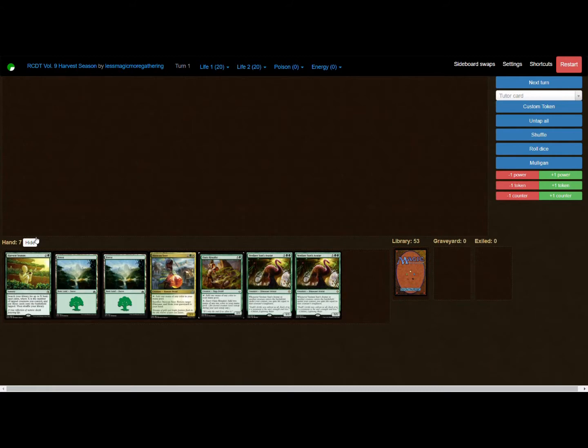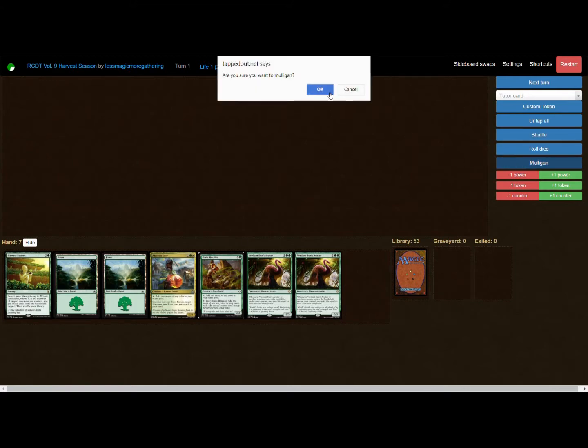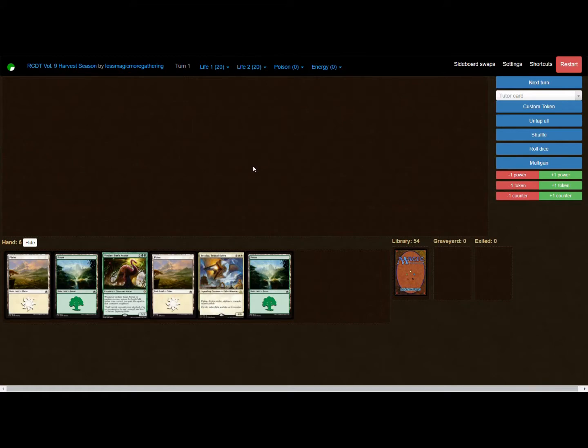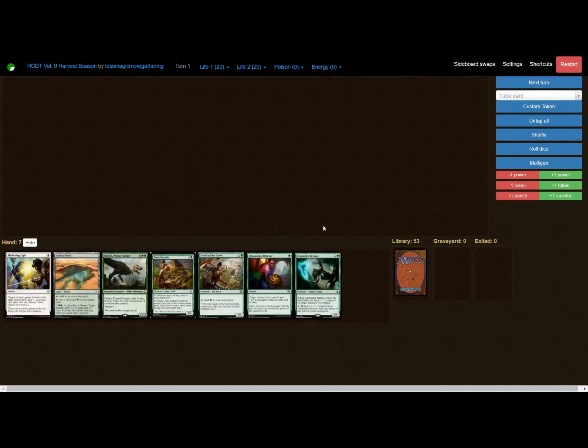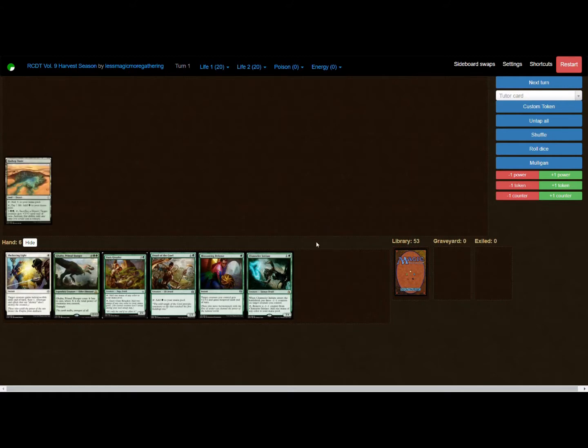This opening hand I'm probably not going to keep — it's got a couple mana dorks and a Harvest Season, but I can't cast either of those and may not be able to anytime soon. Let's take a mulligan. Still, even with four lands, you can't do anything with it, so let's restart and try again.